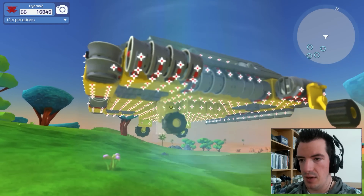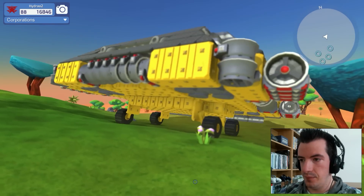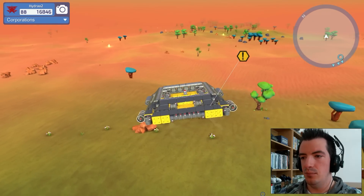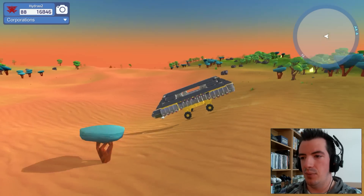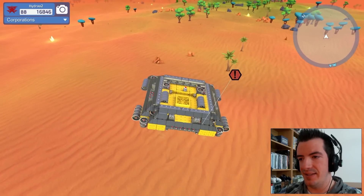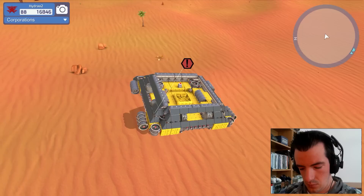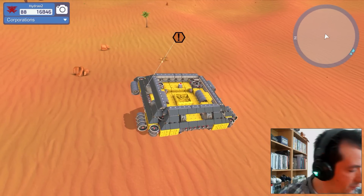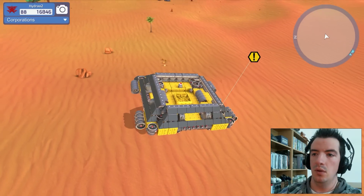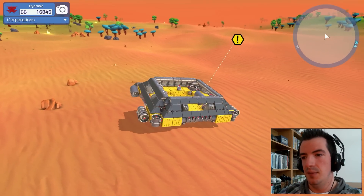Oh my god, why is this happening? Alright, let's just press B because that's what normal people do. Alright, this looks a bit dull but we'll manage — it's cool. Hello Mr. Tree. Bonk — long range tree sniping over here. Gotcha!